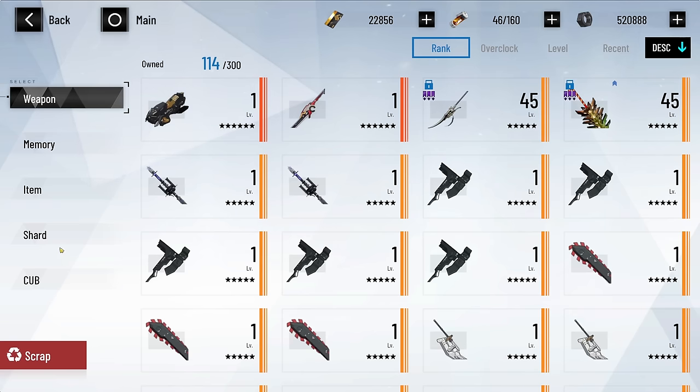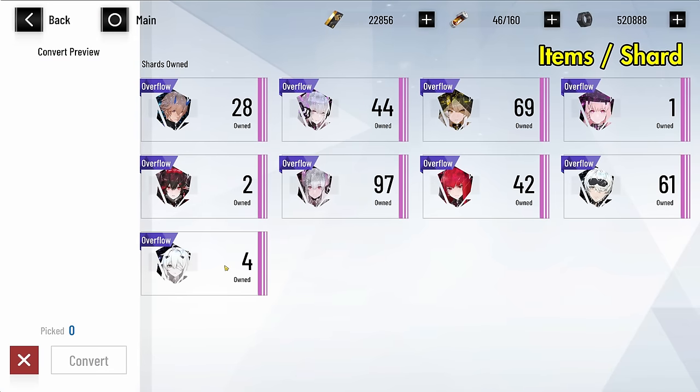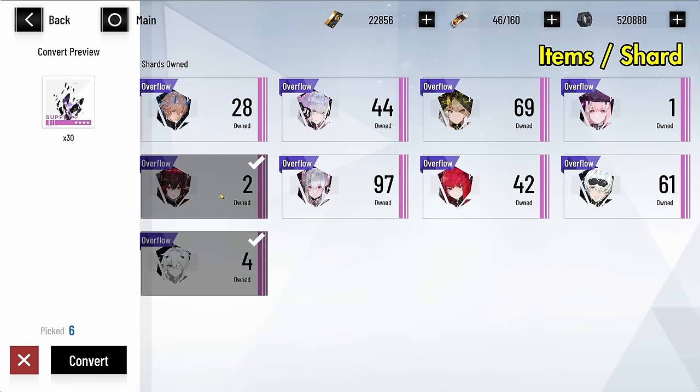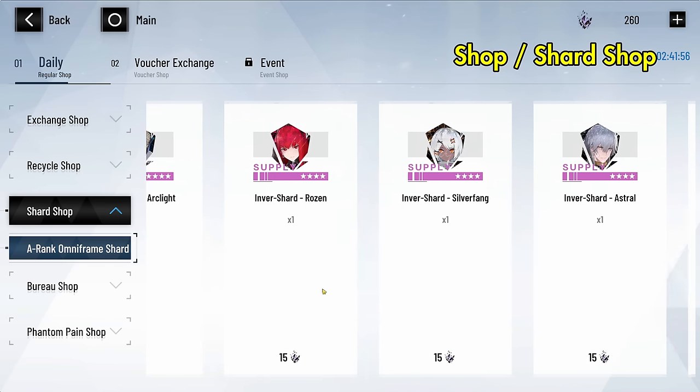Or, if you happen to have a lot of leftover shards from already maxing out A-ranks to triple S+ rank, you can actually recycle those leftover shards and turn them into Bombinata's shards.